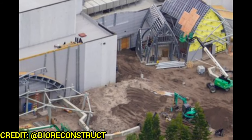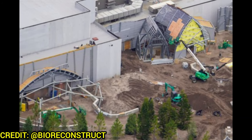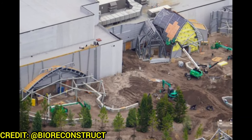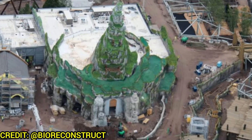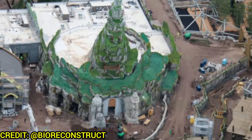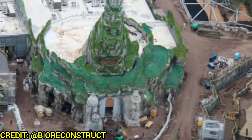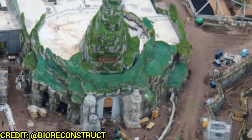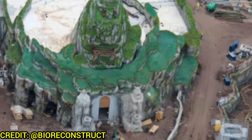Hopping over to How to Train Your Dragon, looking at the Isle of Berk: you can see the theater and stage show entrance, the exit, and the paddock area looking fantastic. The Mead Hall is all covered in green and getting detail work on the front two statues and the rockwork for the roller coaster exit, as well as the doorway — all looking fantastic.